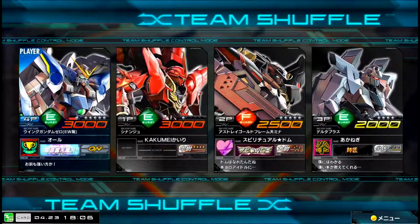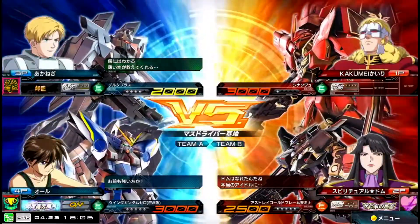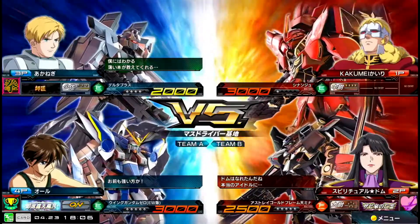Alright, we got Sananju, Wing Zero Custom, Gold Frame, and Delta Plus. We got some actually normal-looking teams for once. That's nice. Always a blessing in Shuffle.